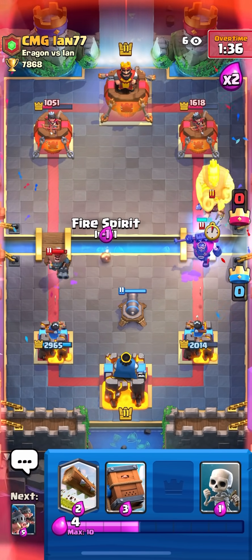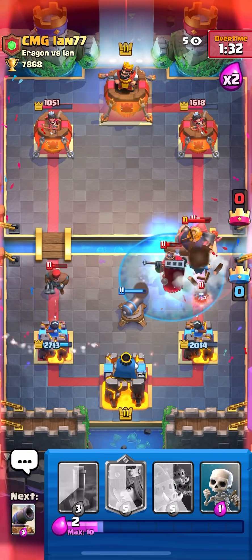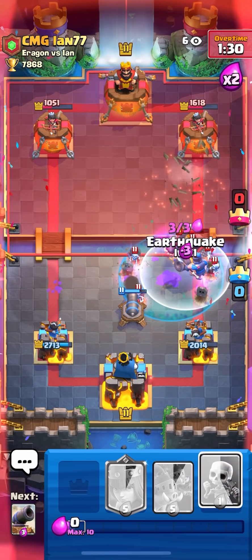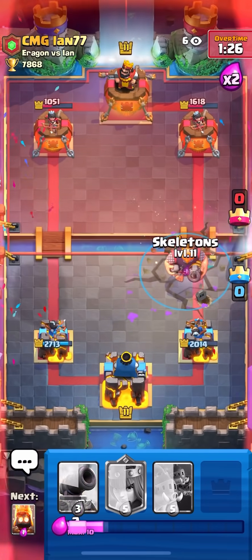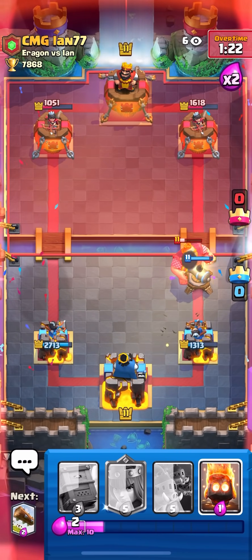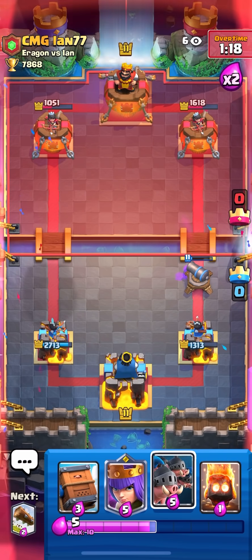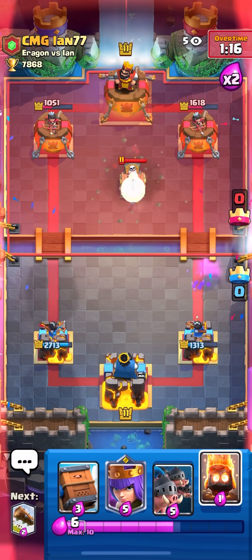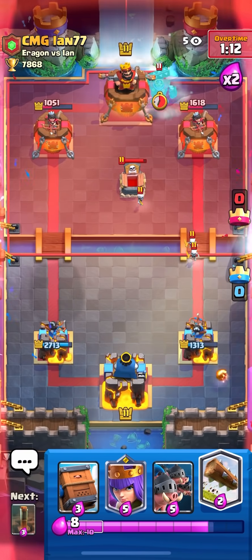I play a Cannon, I'm gonna Deliver here, I'm gonna Log also. This is a huge push, not good. I have to defensive Earthquake. My Delivery died so I'm gonna cycle over here. He went for an E-Spirit — if he didn't I would have just let the RG get one or two more hits and let my Skellies finish it off, but I had to play a Cannon. I had to panic a little bit. I'm still up damage though.